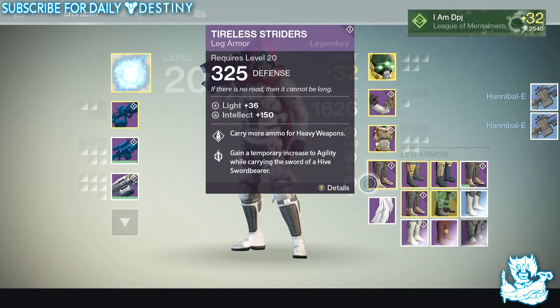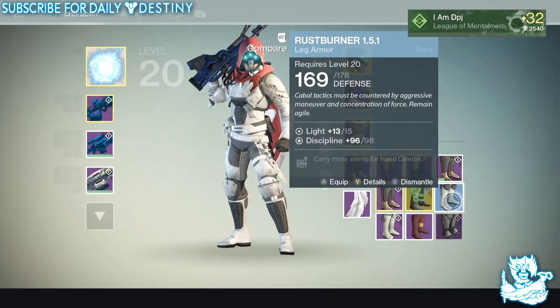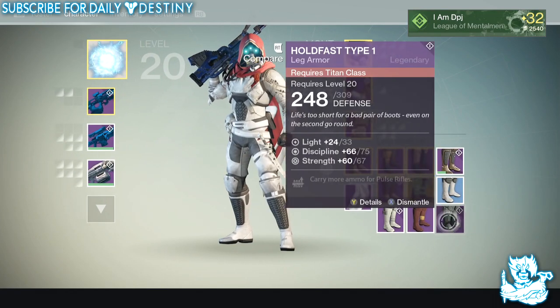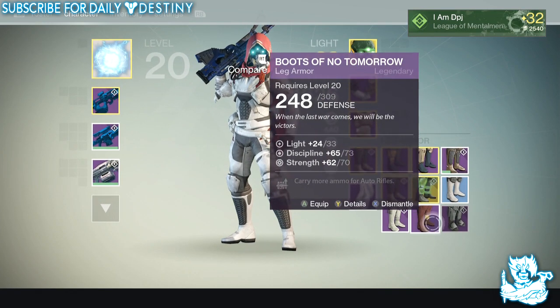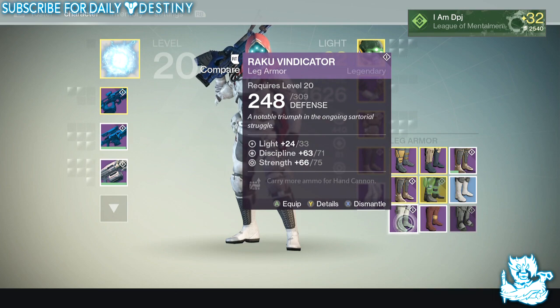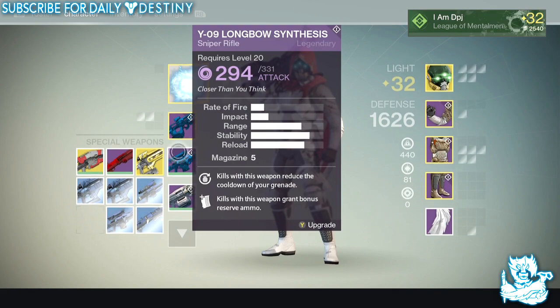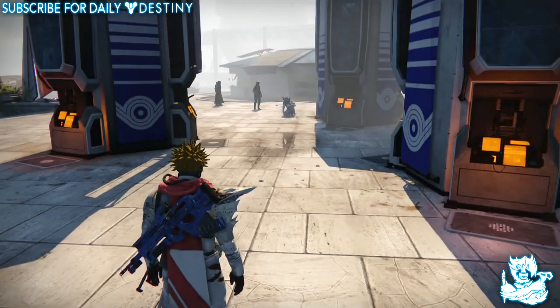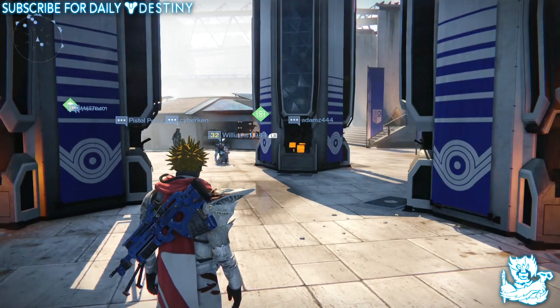Let's go and have a look at what I got — it was like three of the four leg armors, crazy. I got the Hold Fast type ones which are for a Titan, I got the Boots of No Tomorrow, and I also got the Raku Vindicator, or however you pronounce that name. I'm going to dismantle the blues I don't want and then open the postmaster packages.